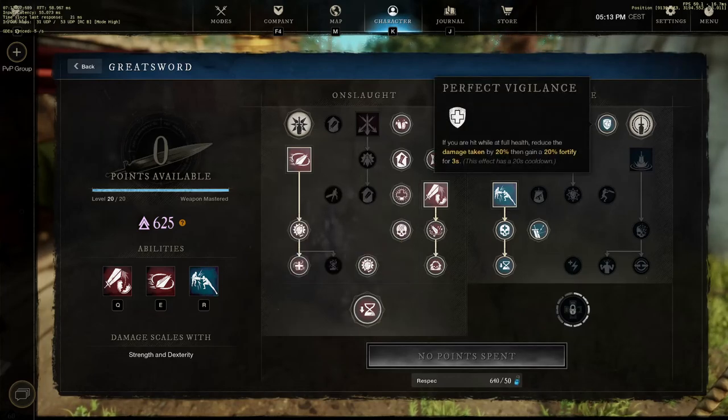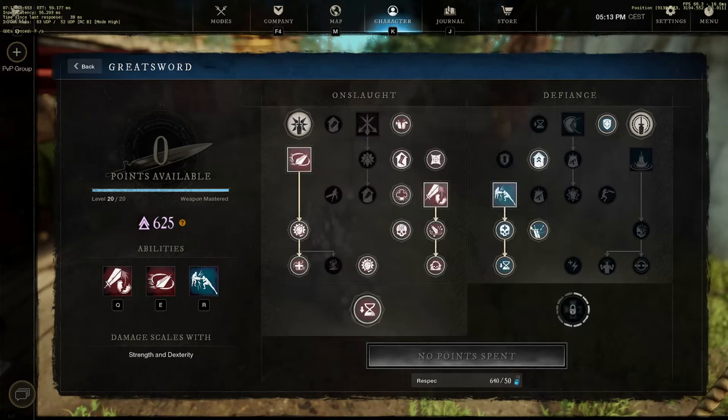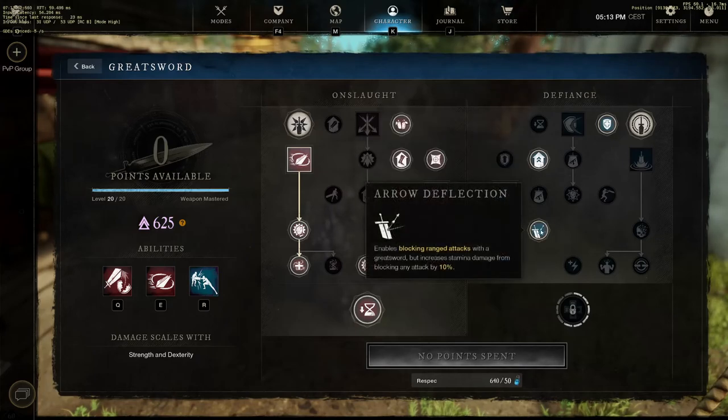I also use a couple of perks for Defense Stance: if you are hit at full health, reduce damage taken by 20 percent and gain 20 percent Fortification for three seconds - top notch. Base damage is increased by 3 for each greatsword attribute point, which isn't bad. And Arrow Deflection, just why the hell not - at least now I can block bowmen or musket players.